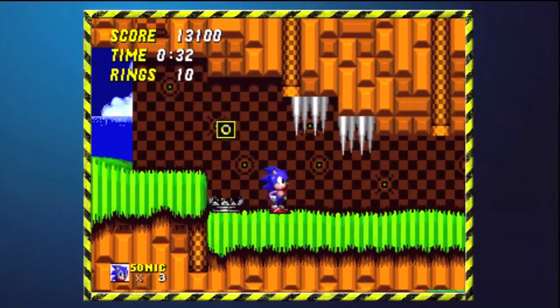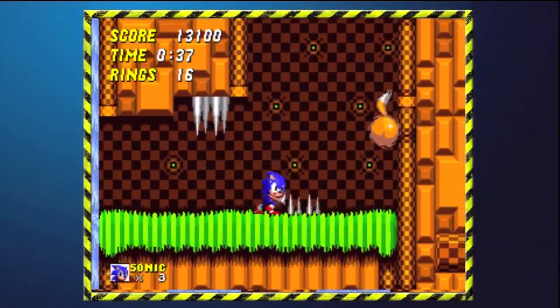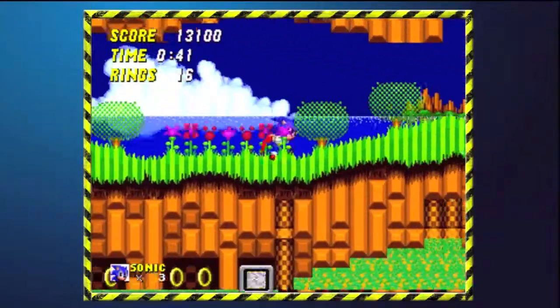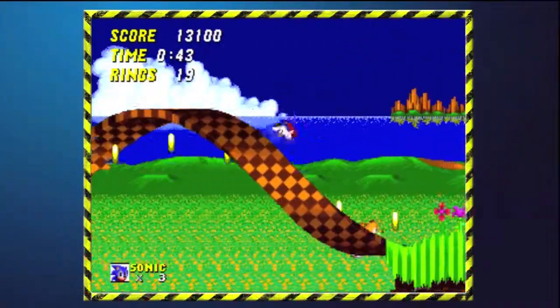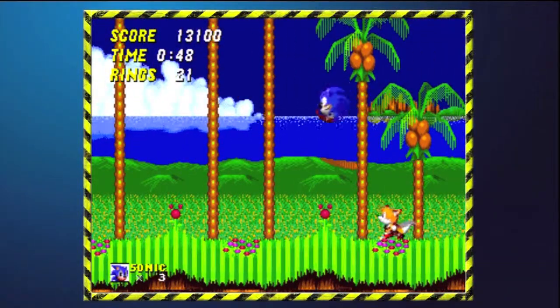If you've never played Sonic, the Sonic's Ultimate Genesis Collection is probably the best way for you to experience it. You can pick up that disc for $15 new, if you look for it, maybe even less now. It comes with Sonic 1, 2, 3, and also Knuckles, although Knuckles won't do the lock-on addition.